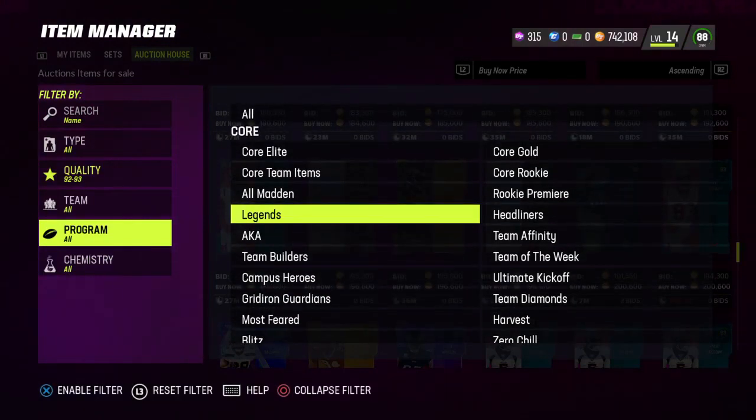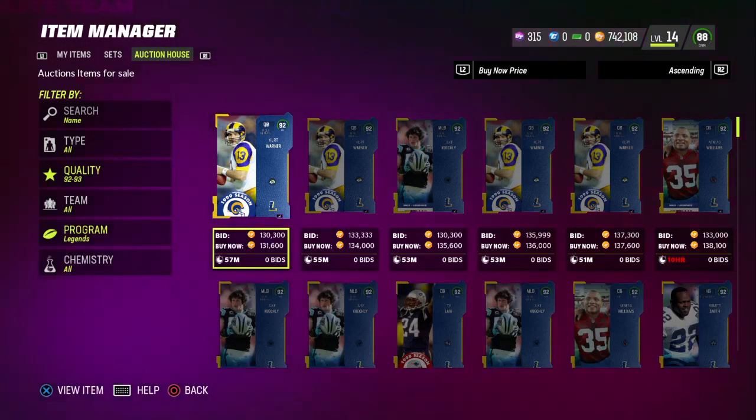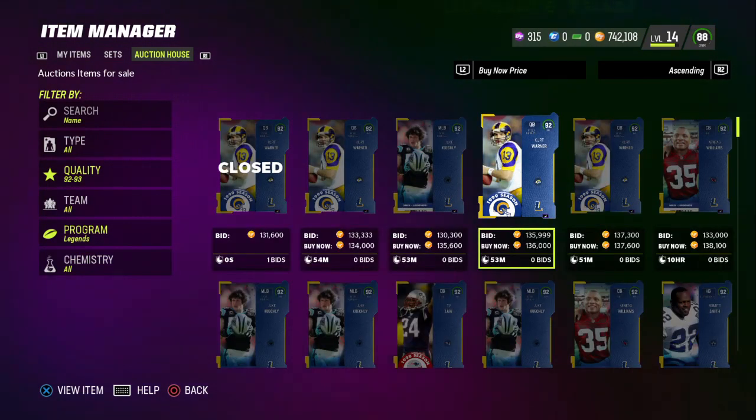Go to legends — when you get legends to make a good amount of profit, go ahead and snipe these for 110k. For the 93s, you're going to want to try to get them for 175k.